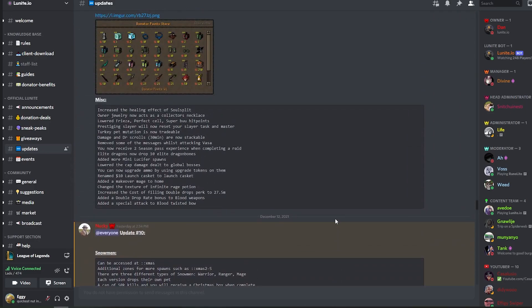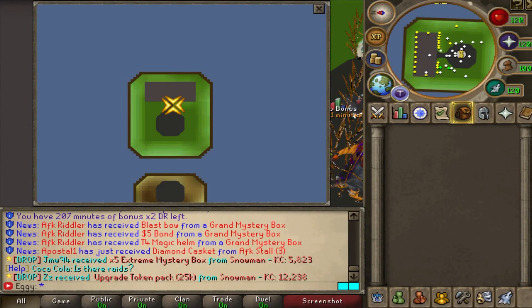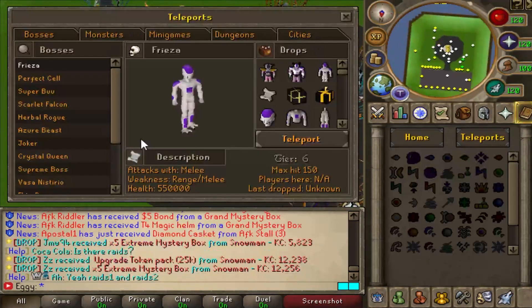Link down below if you guys want to join the Discord for yourself. I know it's not much, but no server really has a working world map - this is a big plus one. Anyways, what do we got for the teleports?